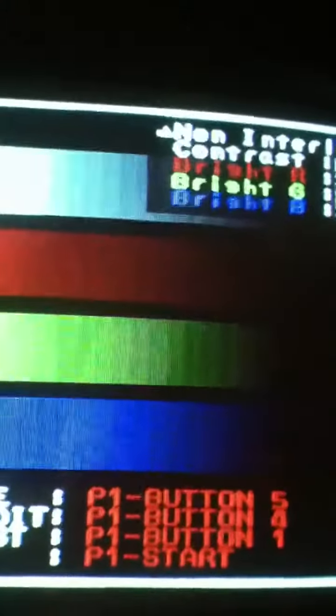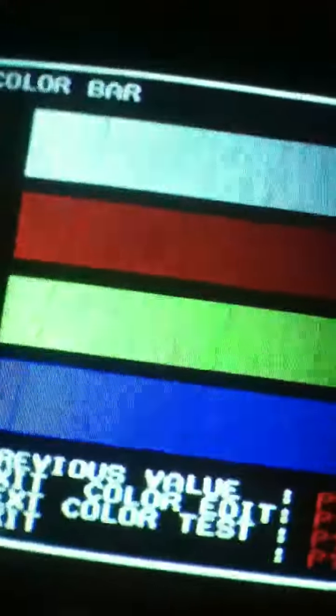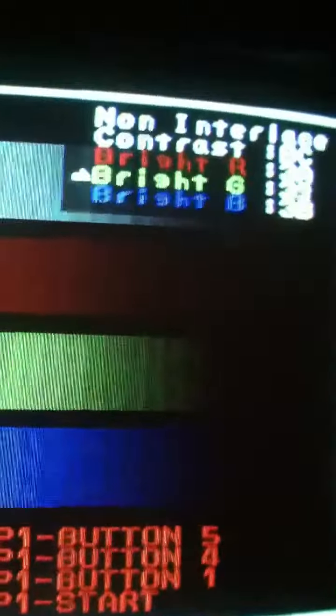At the top you'll see non-interlaced, contrast, brightness, red, green, blue, and different numbers and settings. Down here you can change the values by hitting the different buttons. We want this particular screen — basically if your board is showing too much green or whatnot.